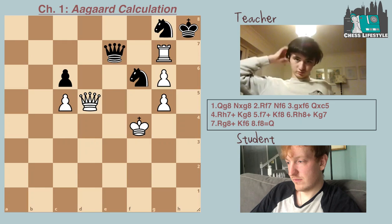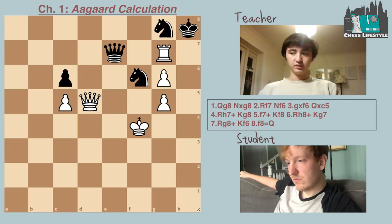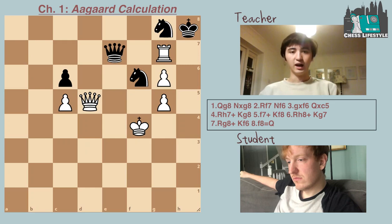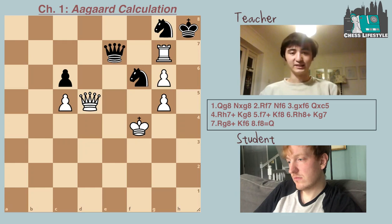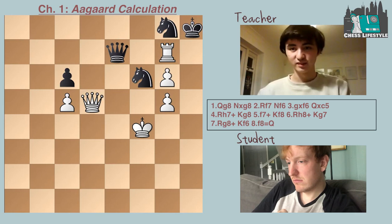Basically the next chapter of Aagaard's is going to be candidate moves. But I think this opening chapter was just making the point that visualization is really important — if you don't consider the queen f7 idea, and then don't spot the queen f8 defense, and then using those ideas you can find the rook h7 idea, which would be much better to spot. So many of those lines are so close to winning for white that any one of them could be super tempting to go down in a real game. Calculation is key.